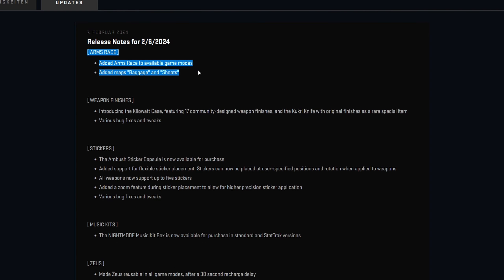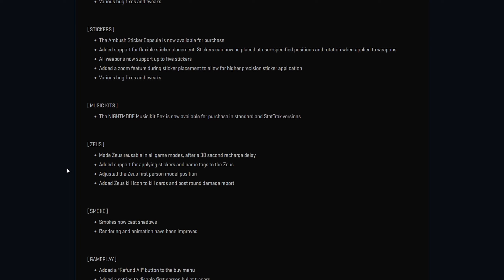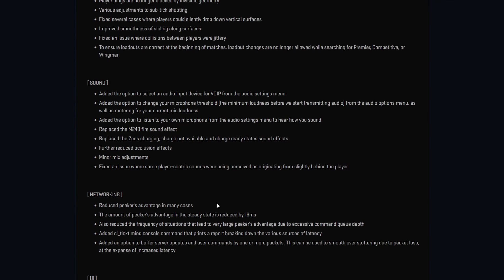They also added Arms Race — if you enjoy Arms Race you can play it on two maps for now: Baggage and Shoots. Other maps are a work in progress. On gameplay changes: they added a Refund All button so you can refund all your items. They tweaked sub-tick shooting so hopefully you won't get crazy shots where you hit the hitbox but not the player model. They also nerfed the Peeker's Advantage by 16 milliseconds.